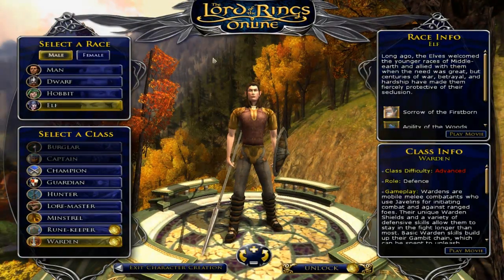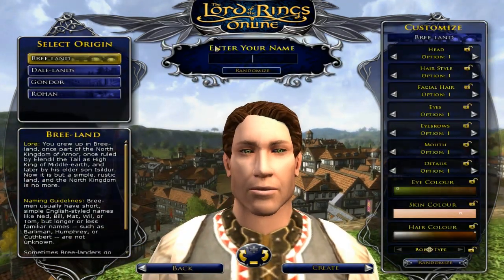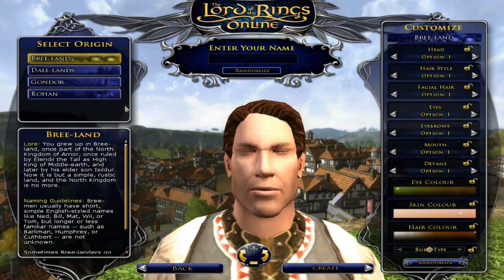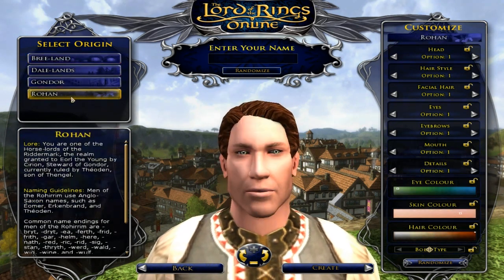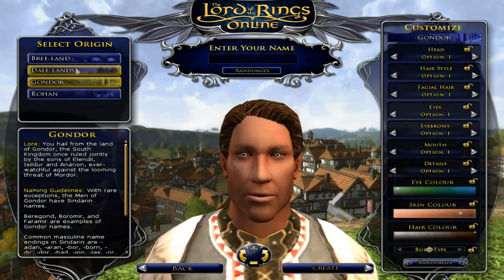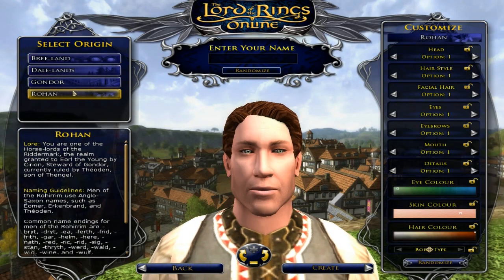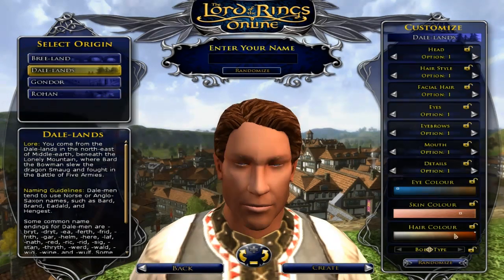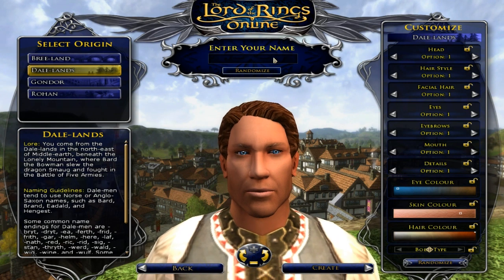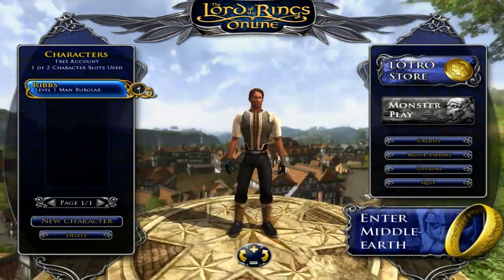Once you pick — let's go with male burglar — you get to create your name, and interestingly you also get to choose your origin. I think this is mostly for people familiar with Tolkien's universe. I know Gondor and Rohan from the movies, but for people really invested in the books this is awesome. It gives you a slightly different look, much like people from different countries on Earth have different skin types. On the right you can change your mouth, eyebrows, and how you look, then you enter a name. I'm going to name him Ribs. Click Create, and there he is — there's my character.